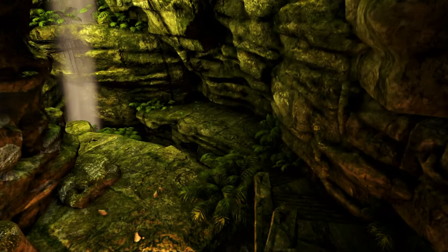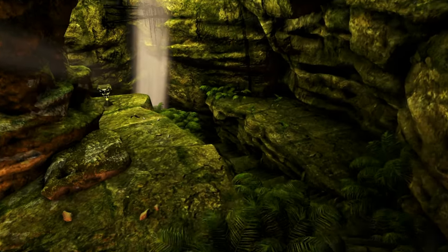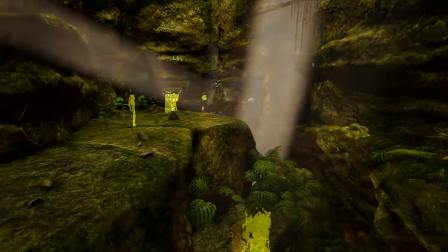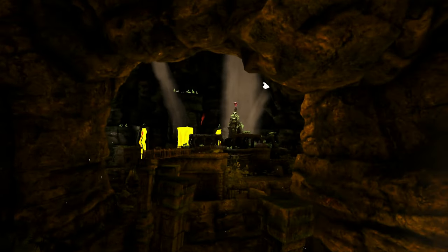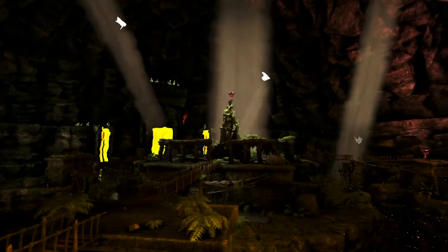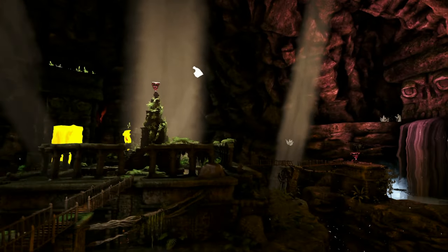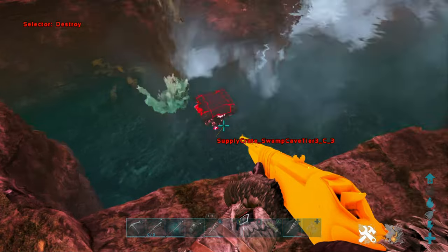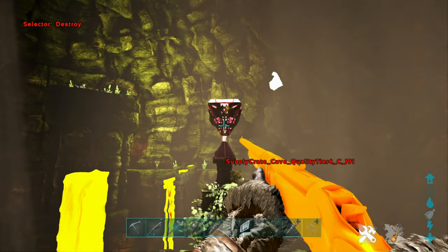This cave is split into three sections. The first section is where you come across all the nasties — this area only spawns low tier loot crates so we are not interested in it. The second area is the grappling hook playground, where you can get up to about four or five red loot crates spawning. There are all types of red crates that can potentially give you a Rex saddle — Swamp Cave and the standard red loot crates for caves.